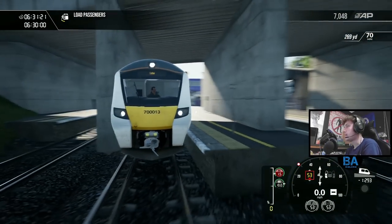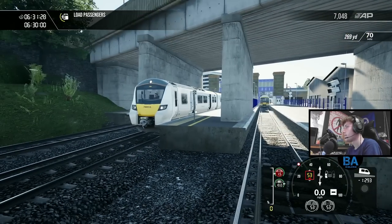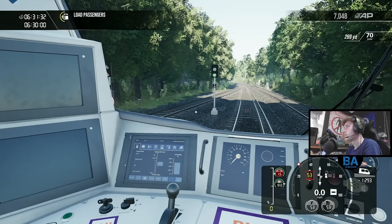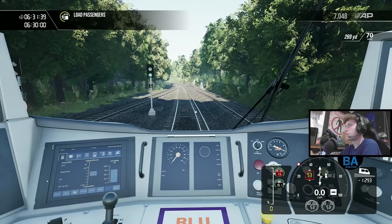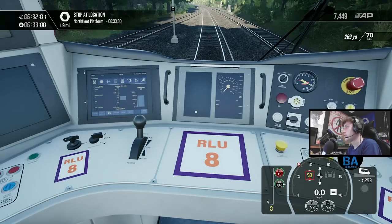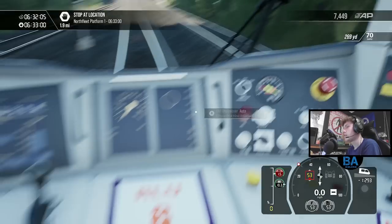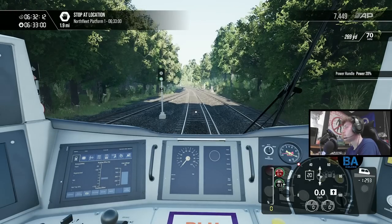I'm only a minute late - see, the timetable is quite lenient. There's also a manual for this train, which was written passionately by James, also known as Mole Man, who works with Dovetail Games. Quite a lot of DLCs don't really tend to have manuals anymore, but this one does. You've also got the ISS panel on there - you can put it to one side.